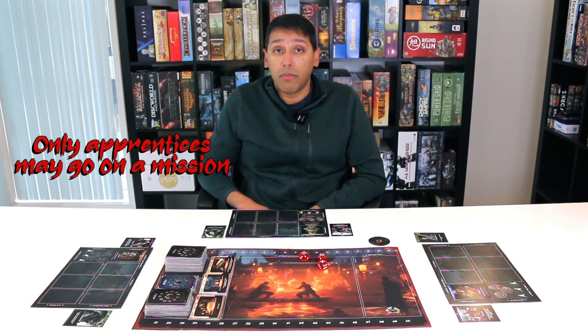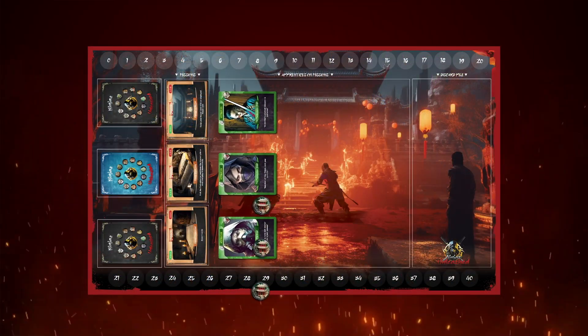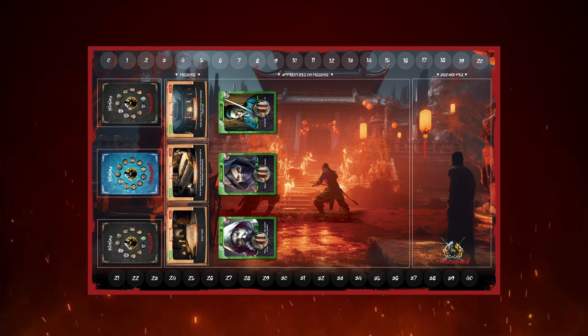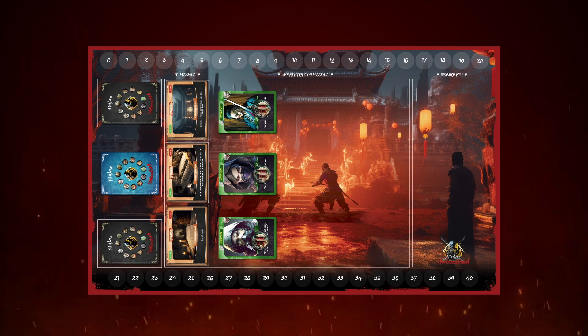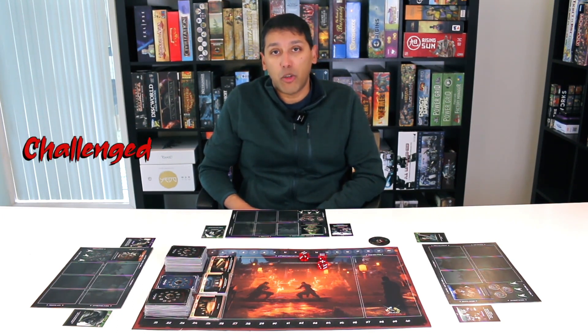Only apprentices may go on missions. In the very first round, you will only have one apprentice placed on a mission. However, in subsequent rounds, you may have built up more apprentices in your squad. You may place up to three apprentices on three missions, but only one apprentice may be placed on a mission from your squad. If there is more than one apprentice on a mission — that is, two or more players have decided to take on the same mission — then that mission is challenged. I'll tell you more about that shortly.